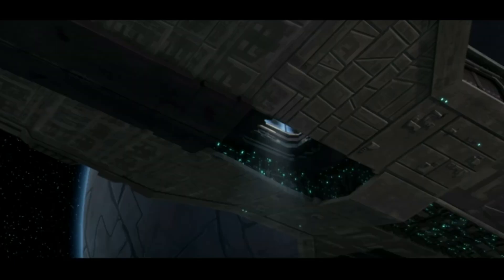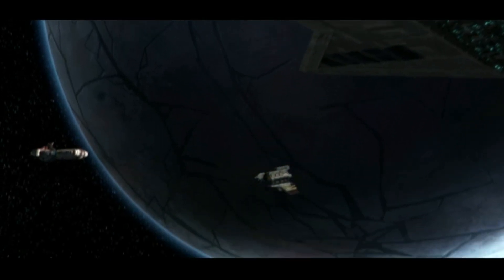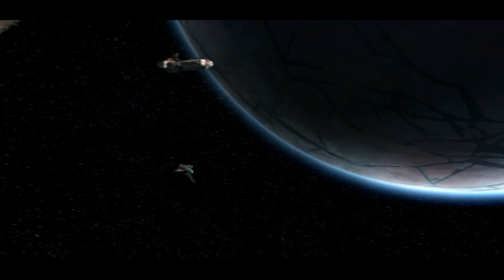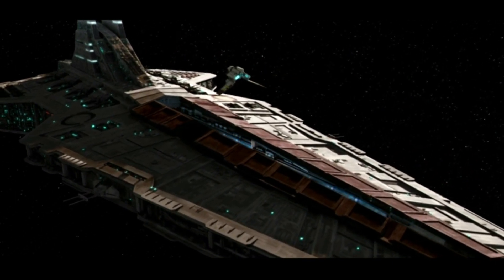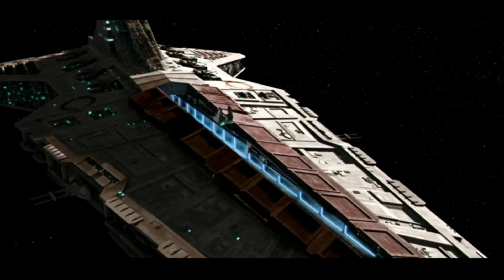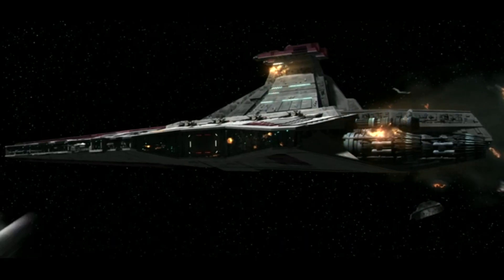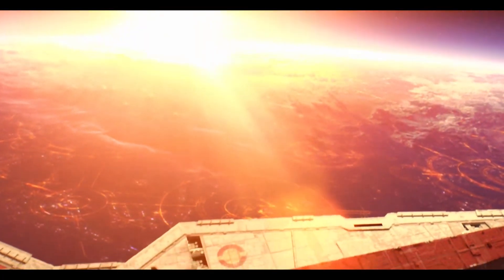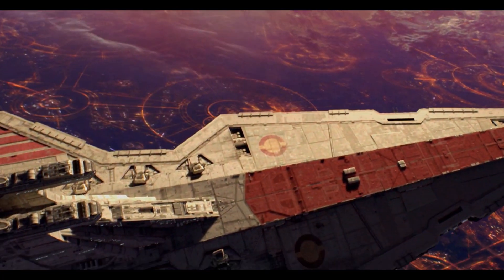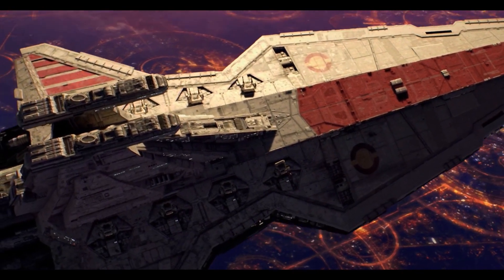The Venator-class Star Destroyer, like many of the Grand Army of the Republic's vehicles, was designed in secret by Kuat Drive Yards. It was first deployed early in the Clone Wars in 22 BBY. Venators were present for most of the major battles of the Clone Wars, including at Christophsis, Ryloth, Kiraida, and more. The most significant engagement was the climactic Battle of Coruscant, where over 1,000 Venators defended the Republic capital from a Separatist invasion fleet.